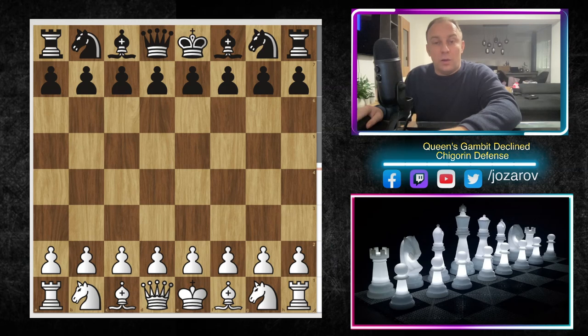Hello chess fans and welcome to the Ezra of Chess Channel and welcome back to our Queen's Gambit Declined series. In this series we're following this very nice opening from White's and from Black's perspective, and today we're continuing again with our Queen's Gambit Declined series and the so-called Chigorin Defense.